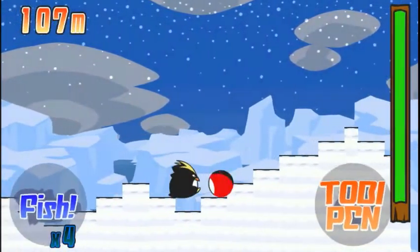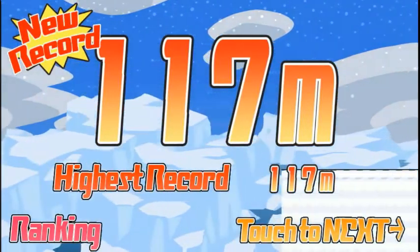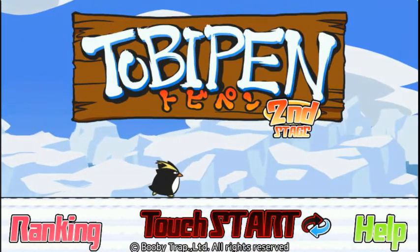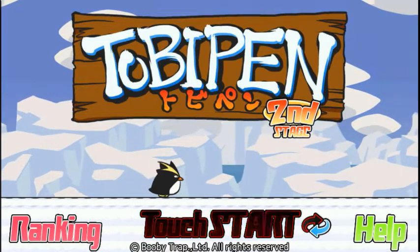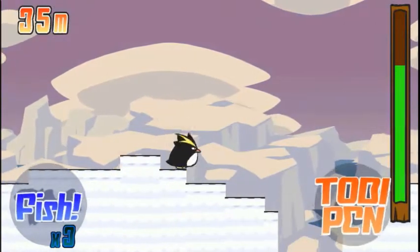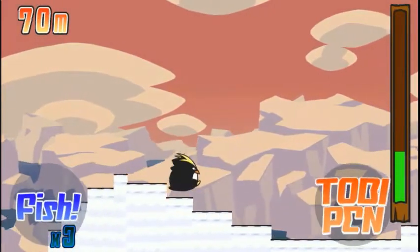I still wish that the Toby Pen button was on the other side — whoa, they added enemy penguins, that's new! You can see there I used a fish to get my meter to go all the way up. Toby Pen is like a play on words, because in Japanese 'fly' is toberu and the short word for penguin is 'pen,' so Toby Pen means flying penguin. I wish the Toby Pen button was on the other side so I could use my left thumb and not accidentally hit it when trying to swipe to fly.